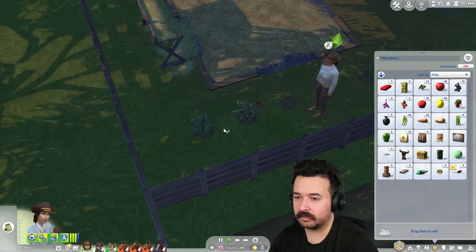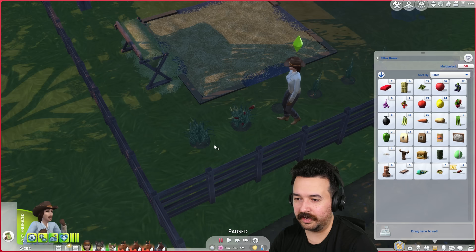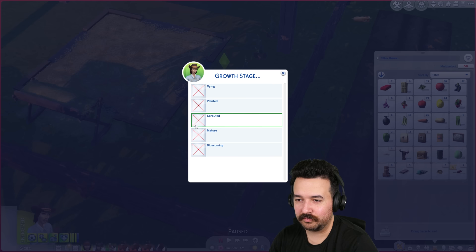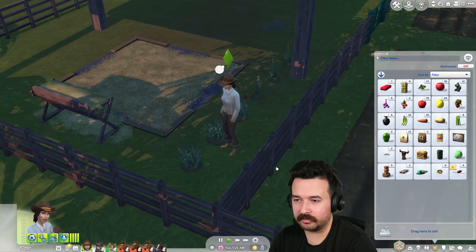I should really fertilize all these. I have normal quality. Oh, why did it just kill that? No, no, no — do not fertilize that one. Fertilizing is just killing my plants, which in real life can happen, but it shouldn't do that in the Sims. Come on — it's Orchid Day, do not do this to me.